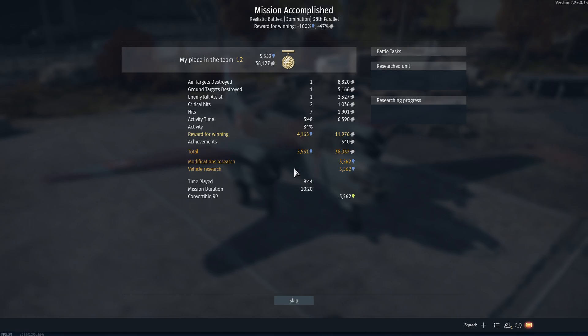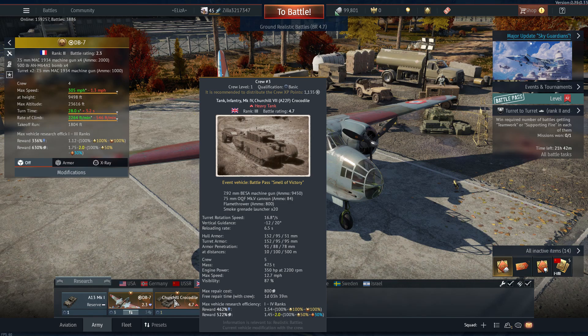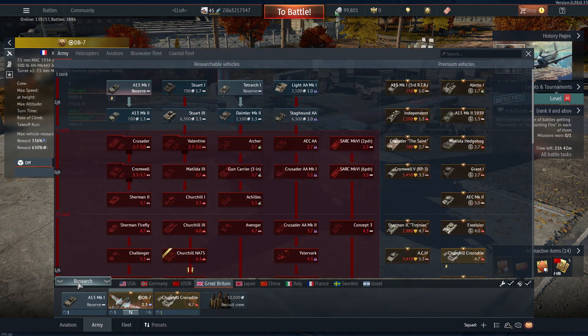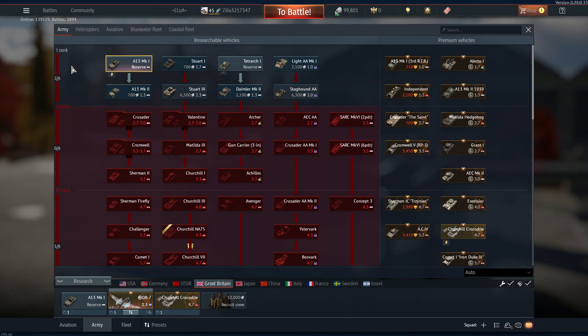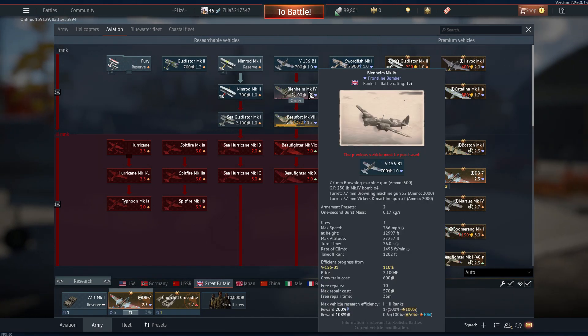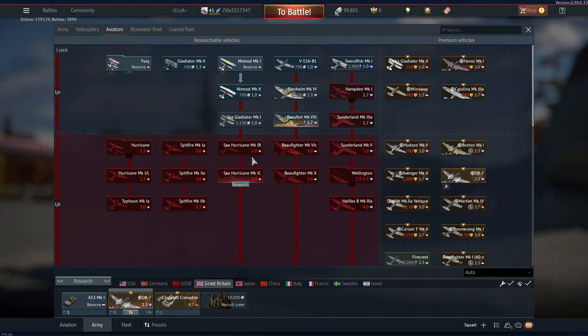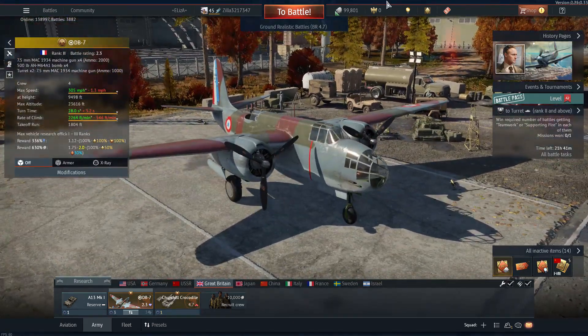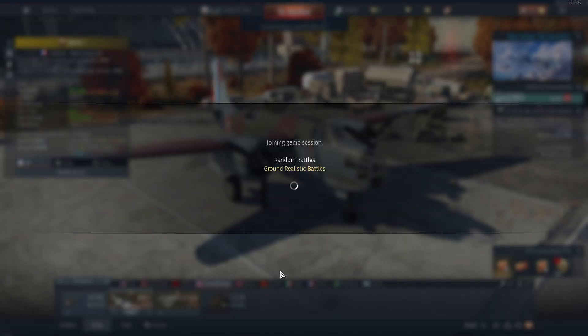Another thing to mention: this is a really great silver lion grind. Having the Churchill Crocodile and the DB7, this is a really good way for grinding. If you're grinding the British tech tree, that could be useful, but for me it's really just for making easy money - and it's really good at doing that. It can make quite a lot of money.